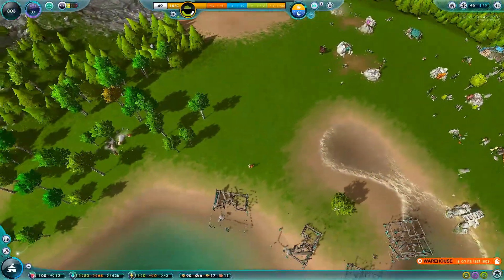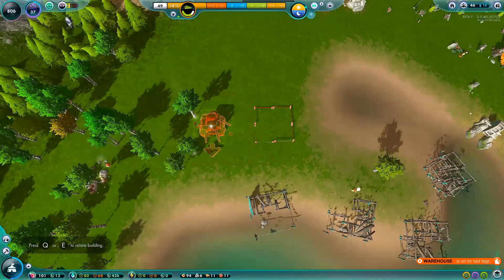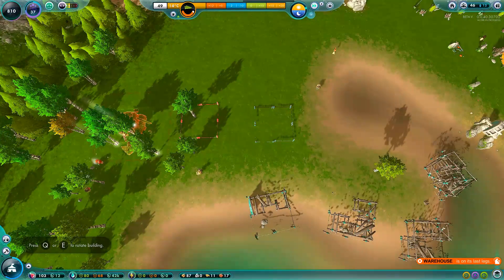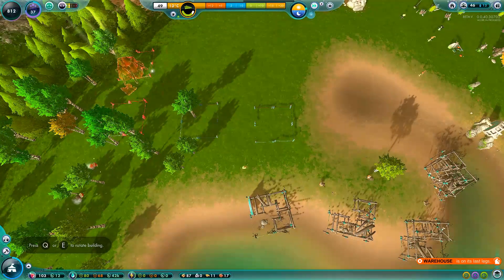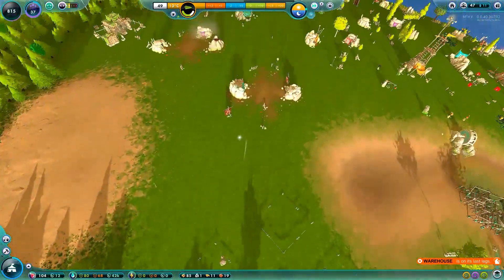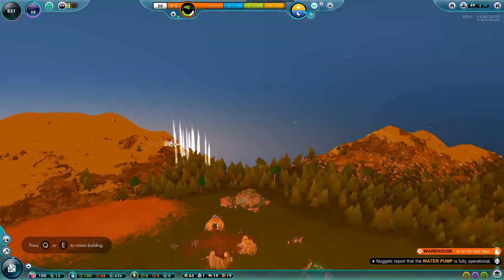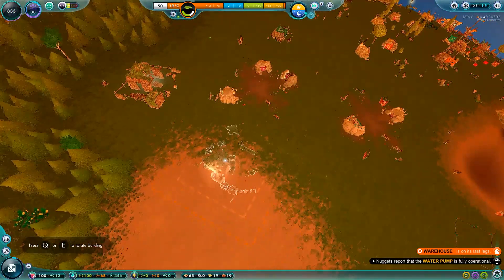Let's also build quite a few reservoirs now that we have a higher population and more buildings requiring water. Water is going to go a lot faster in the winter. I think six will do for right now. We're also getting a lot of food, so let's build an eatery. This will help cook the food a lot faster and provide some water as well for our nuggets.